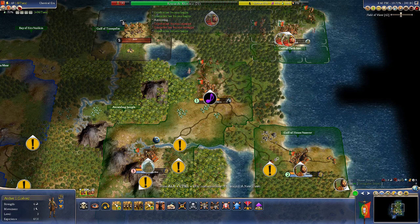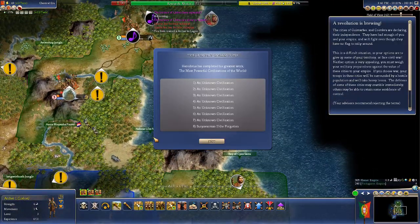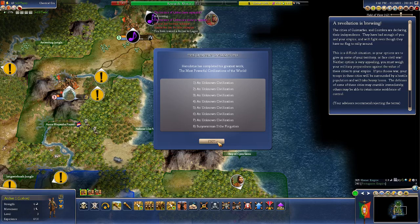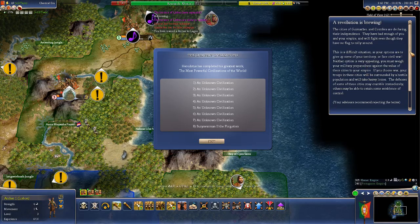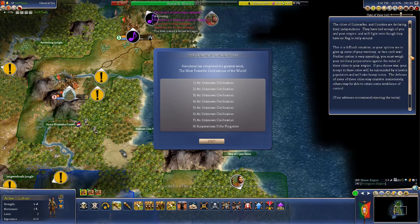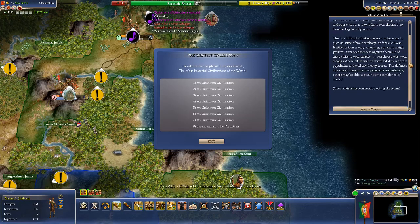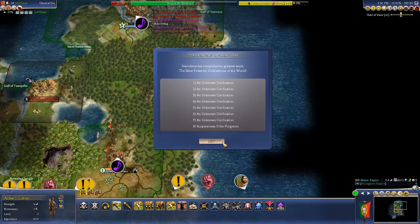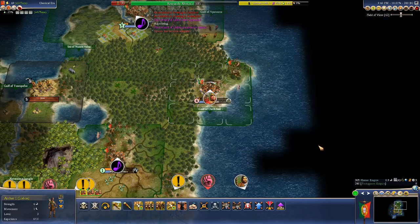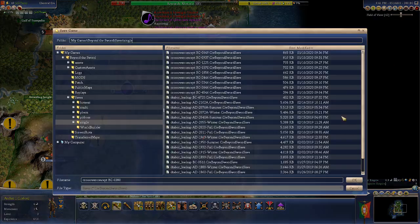We're getting close to our turn cutoff point. We are not in the top eight of powerful — good to know. We have had them declare independence. I guess we'll reject the terms — that's gonna go crazy. We're just going to simulate through whatever happens.